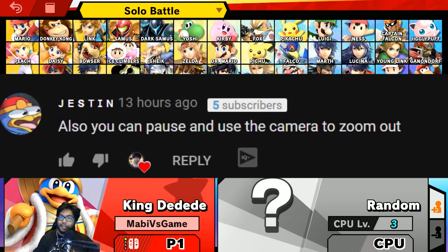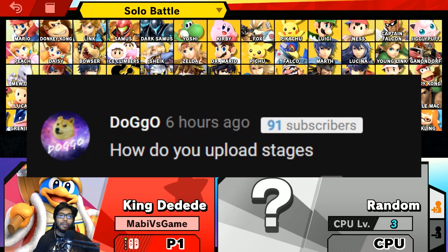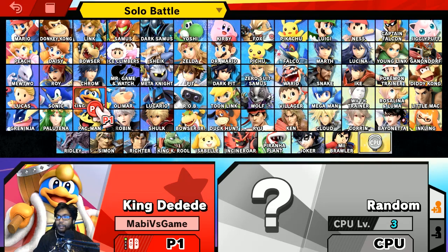We got another comment by Doggo who asked how do you upload stages. Well, you do it from the online menu in the game — you don't go to stage builder, you go to the online section and you can do it from there.